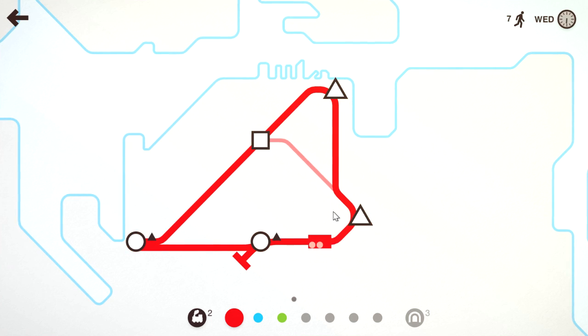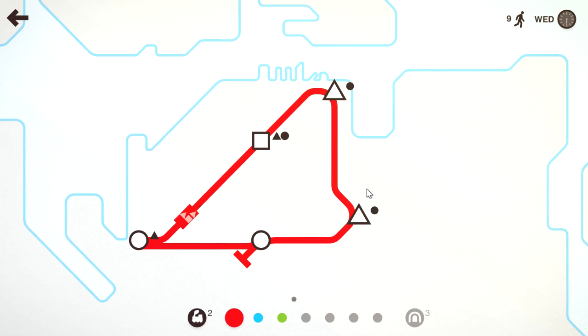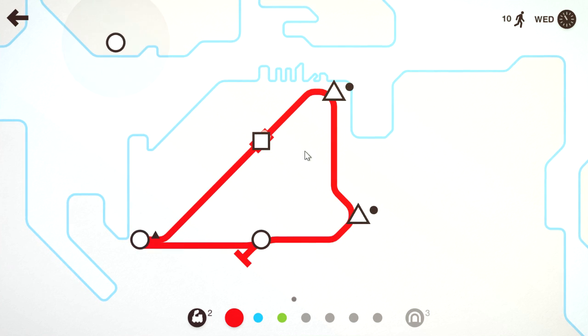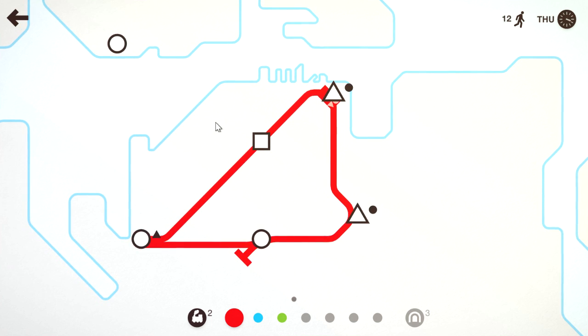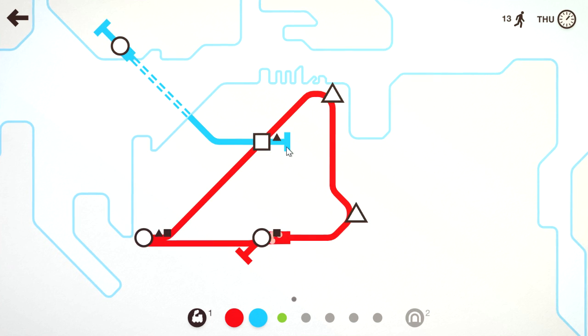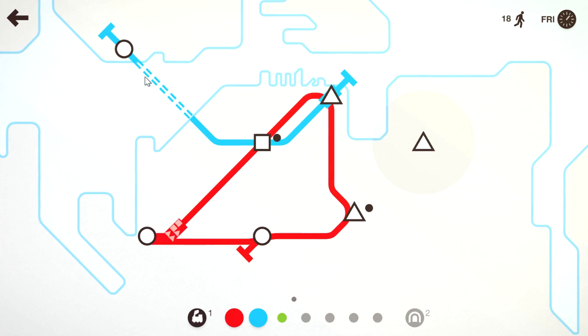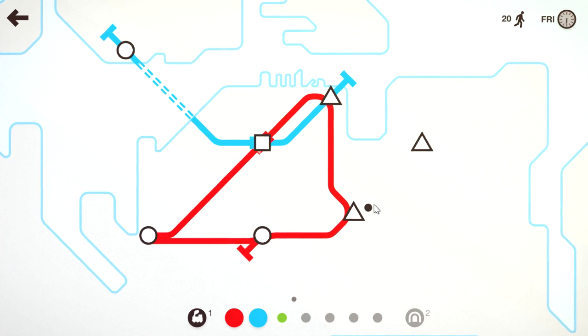So I'm thinking this time around we'll try and get it so that we have two going in one direction, two going in the other direction. If we even get that far, we might not. So straight away we've got something on the other island over there and we'll just connect that nice and simple with one line. Circle, square, triangle — that's the way to do things.